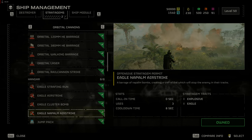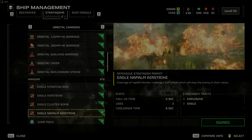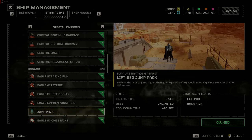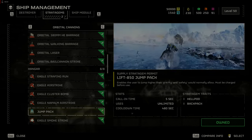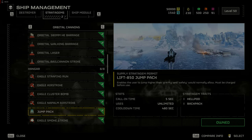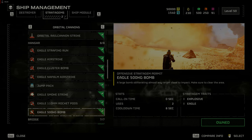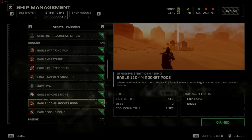Communicate with your team by letting them know exactly where you threw the airstrike. The jump pack is not very useful — it can help you gain distance from the terminids but the automatons will shoot you out of the air. The eagle 500 kilogram bomb is great to watch but has a small area of effect; the 110mm rocket pods may be more effective.